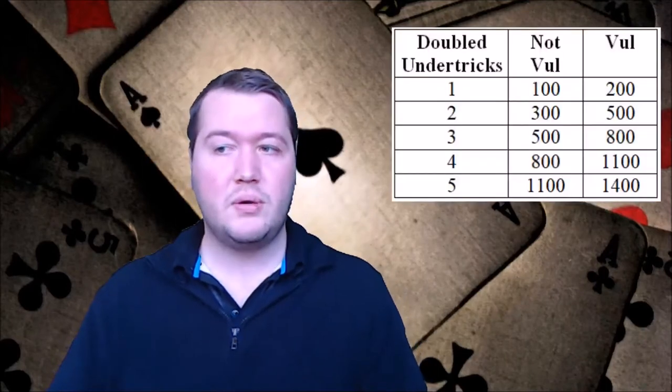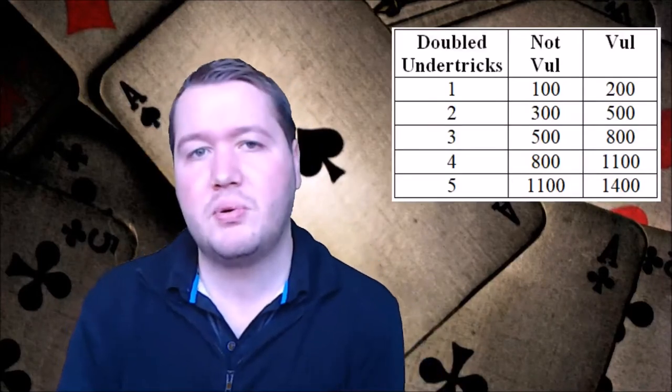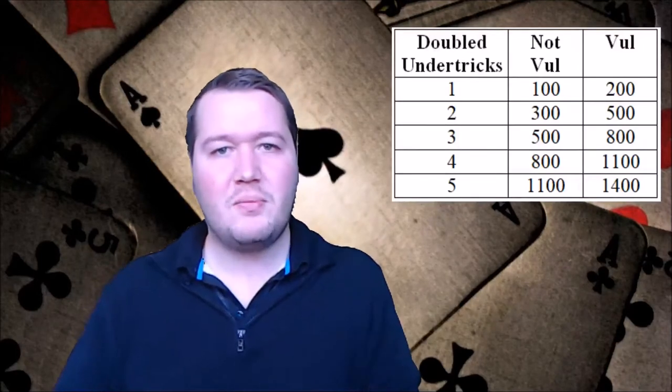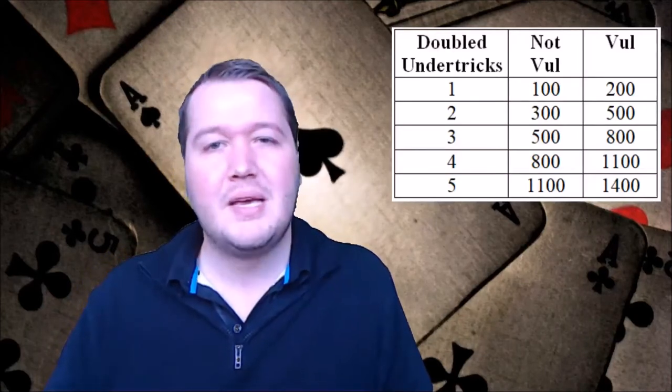If you get doubled, the undertrick penalties change significantly. Not vulnerable doubled, you lose 100 for the first trick, then 200 per trick for the next two, then it scales up to 300 per trick. Vulnerable doubled, it starts at minus 200 and then you lose 300 per trick thereafter. This actually changed a while back - it used to be that not vulnerable you just lost 200 per trick, which made sacrificing at the grand level a really good idea. So they had to increase this, I think around the 1980s.